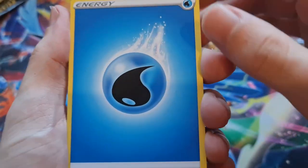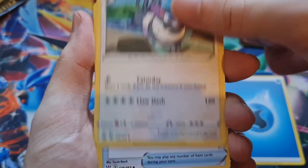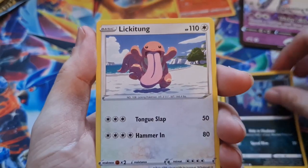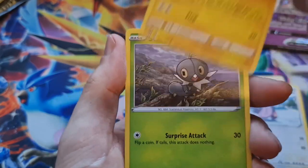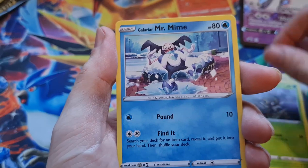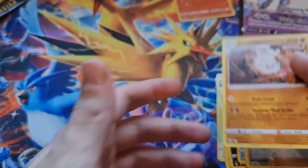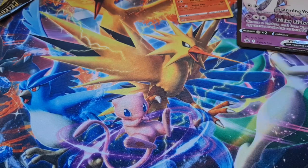We got water energy, Pangoro, XP Share, Weepinbell, Zubat. I love the Cottonee artwork — it's so, so nice. Scatterbug, Galarian Mr. Mime — ugh, them two. And then a Primeape. No hits, no hits. That's fine because the main thing we want is the celebration packs.